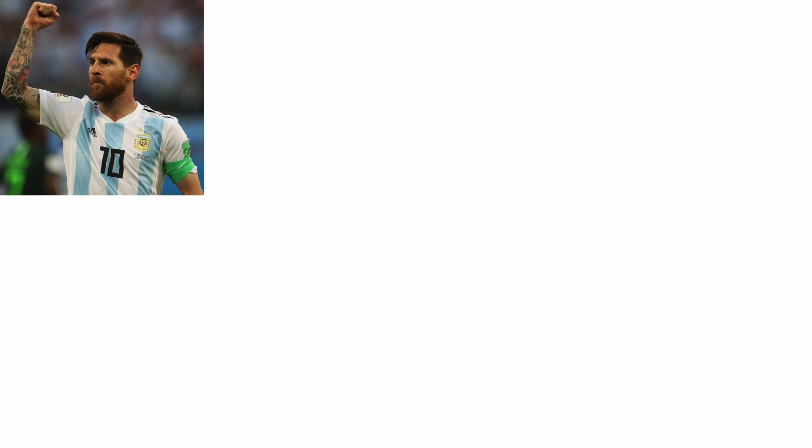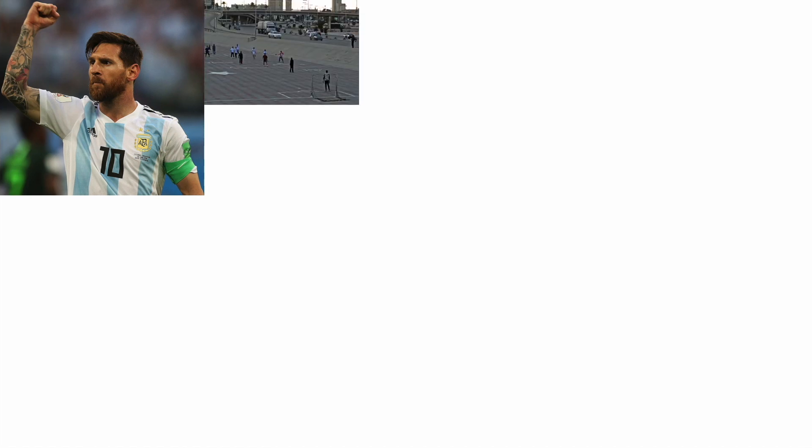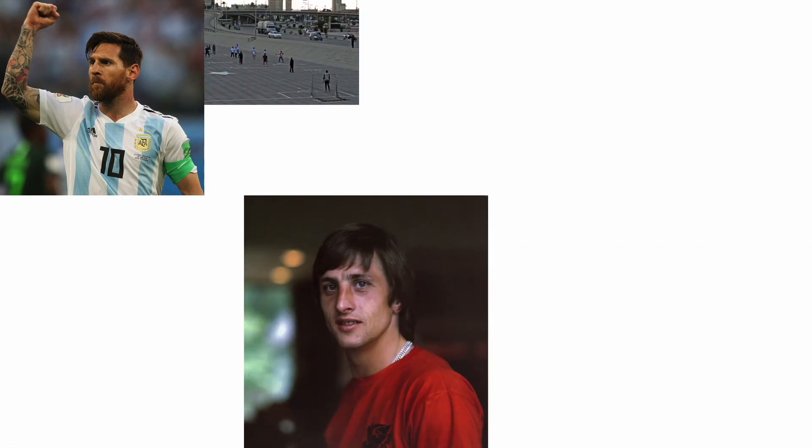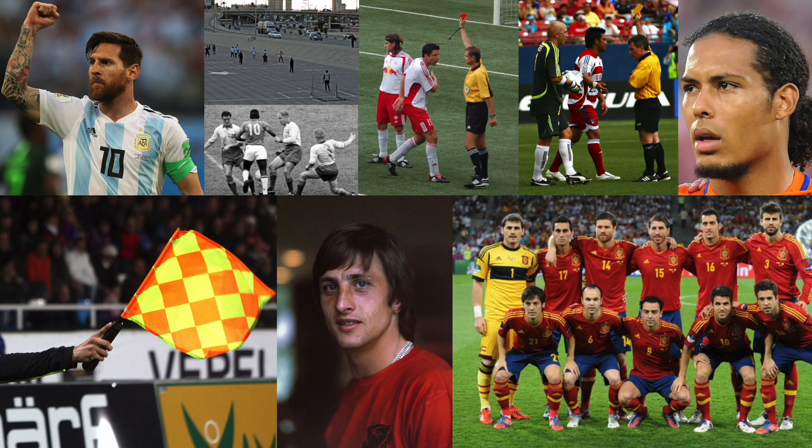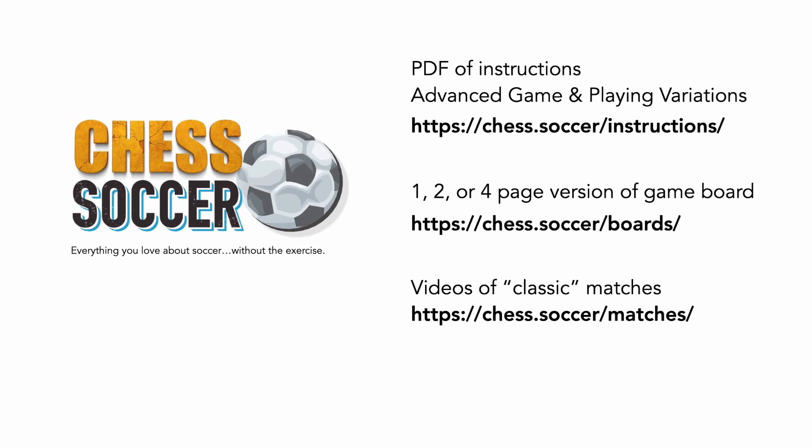That's about it. For further instructions — like what to do when you tie on a shot or if the goalie is out of the box — and for playing variations like Messy Magic, Street Ball, Total Football, Pele Power, Tiki-Taka, and Virtual Vandominator, or advanced options like offside, red cards, and handballs, visit chess.soccer/instructions. So download the board, dust off that old chess set, steal the dice from your dad's Parcheesi set, and you're ready to play. Have fun — and don't forget to like, share, subscribe, and tattoo!